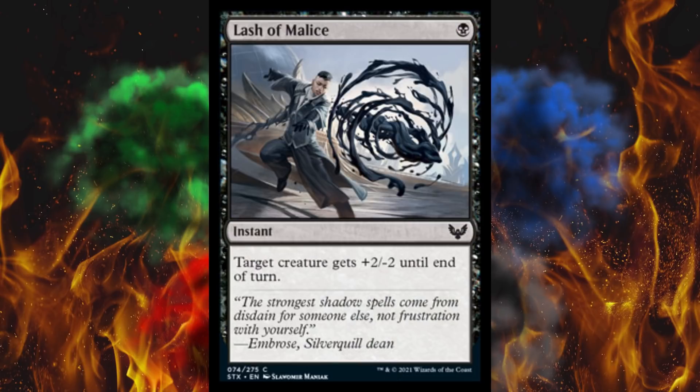Next up, Lash of Malice. Those prissy Silverquill boys have got every single eyelash on point — there ain't no malicious lashes on those beautiful faces. Anyway, it's a 1-cost instant: target creature gets plus 2, minus 2 until end of turn. So you can kill something, boost something, or do both. I like it.